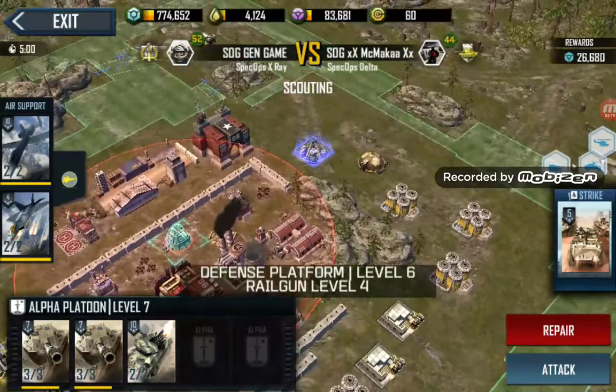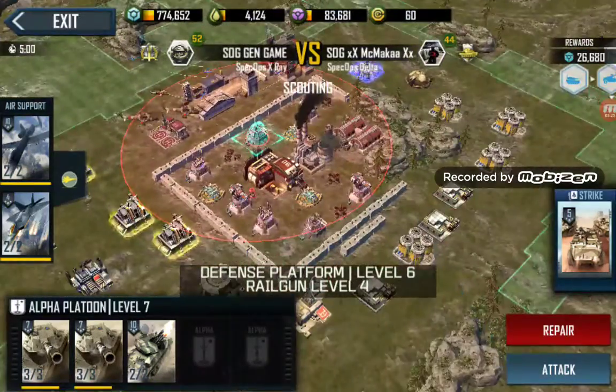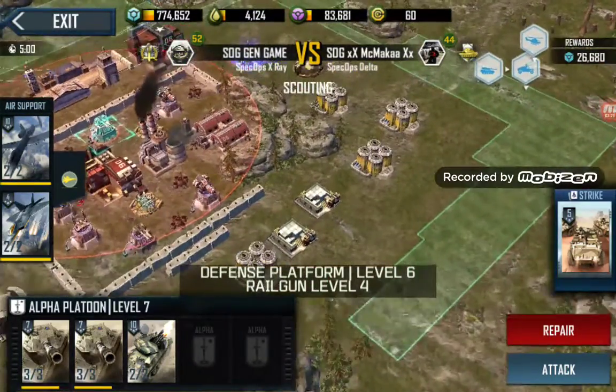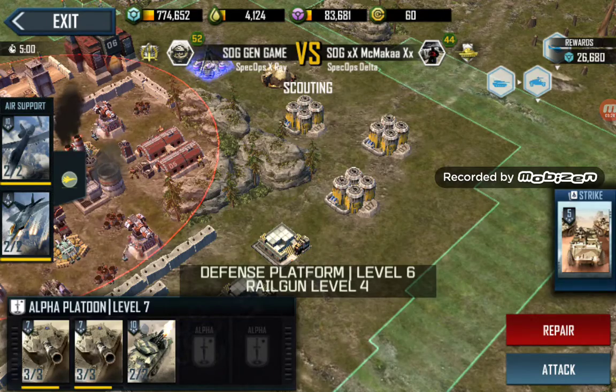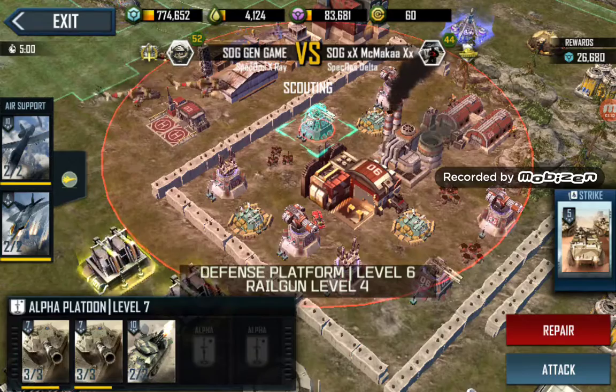Have a look at my base for example to see what that does. The idea is that enemies will spawn quite far out and then have to travel to your base, which gives your war factory and barracks time to get units out.